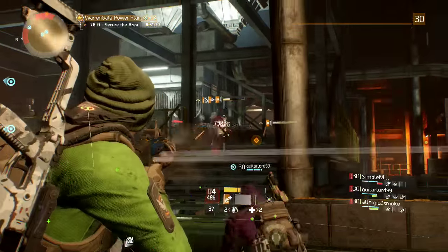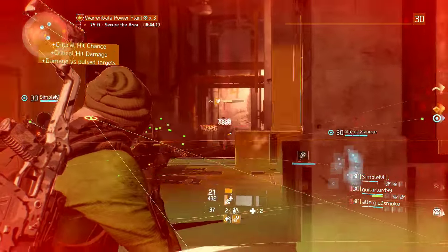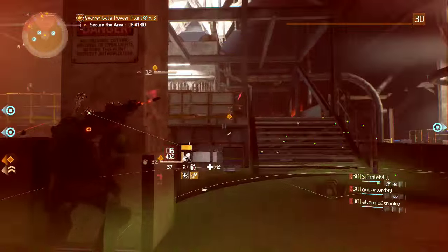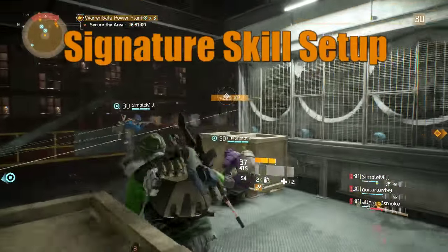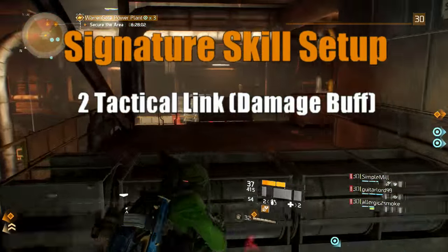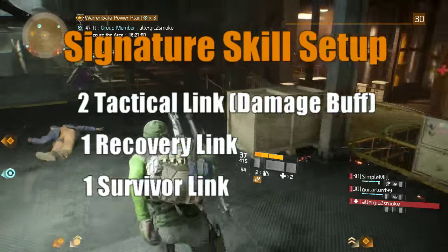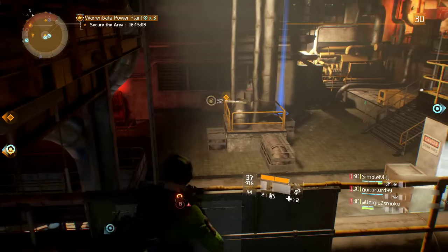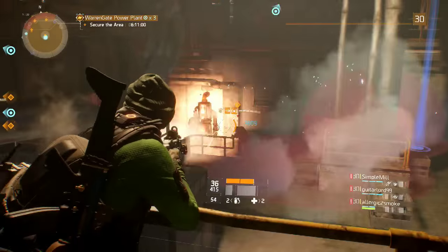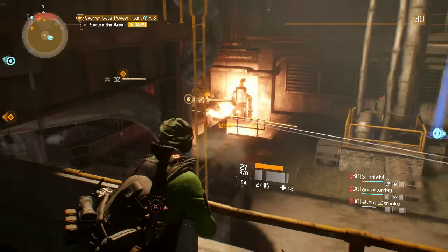Like most team-based games, finding patient friends who can work as a team is very helpful. I've completed a few in matchmaking and they took twice as long, but if that's your only option it is totally possible. Once everyone is at the start, communicate on who is going to run what signature skill. I recommend two agents run tactical link for the damage buff, one to run recovery for revives or times when you need health ASAP, and one survivor link to shut down powerful enemies as soon as possible.